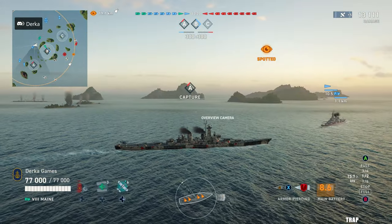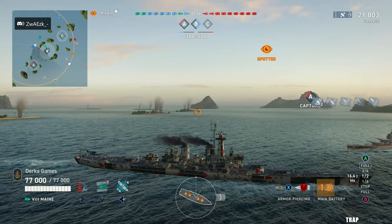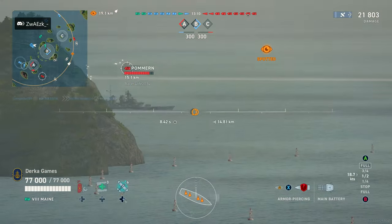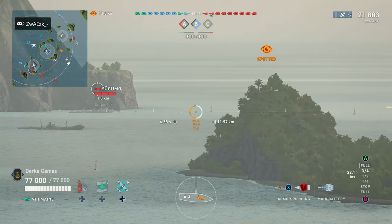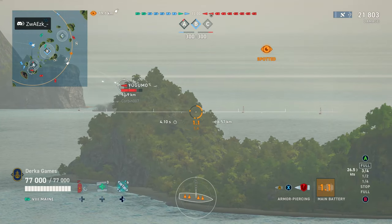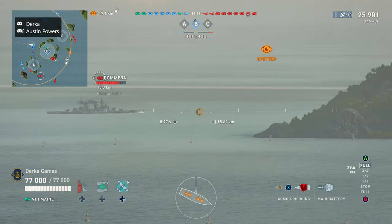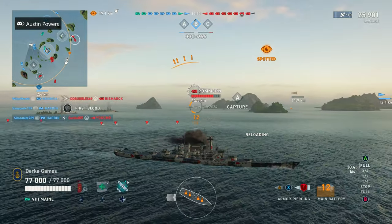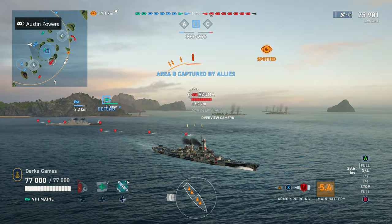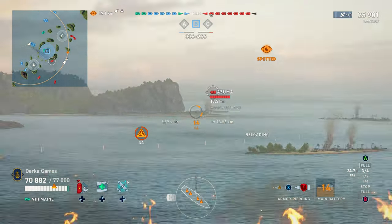Recently, about an update or two ago, the Maine received a pretty big buff, mostly to the survivability of the ship. A lot of the health pool was moved out of certain sections of the ship, basically making her tougher to sink overall. Turret HP was reduced from 12,500 to 3,800, so these areas would become saturated faster, allowing you to keep your health pool longer. The buff came because most of the player base found the ship a little underwhelming, and sometimes I would agree — but it's still a decently reliable ship, and you can really smack some ships if they make mistakes.